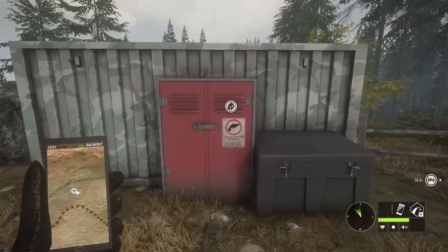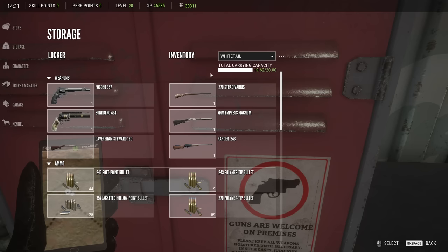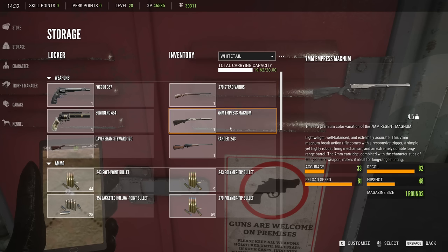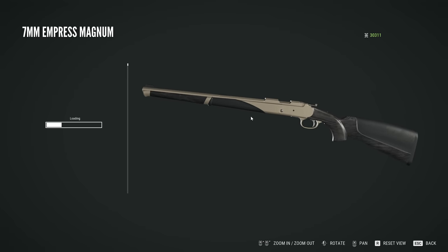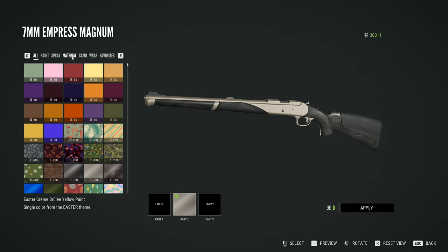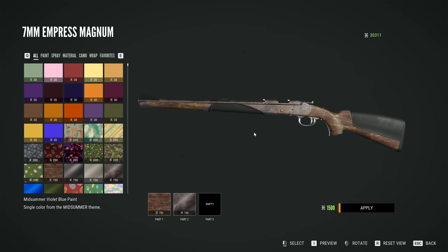You guys have been asking me almost every single day for the last month or more to jump back into this series, so we're back with the no DLC playthrough. Since the last time we played, there's been two new skin packs released that were completely free — not released as DLC but through the Hunt Club missions — so we actually do have some new skins that we can apply to our weapons. We're going to use a couple of the brand new Halloween ones today since we're really close to Halloween, like the 28th right now as I'm recording this. By the time this video goes up it's going to be even closer, so let's take a look at some of these Halloween skins.